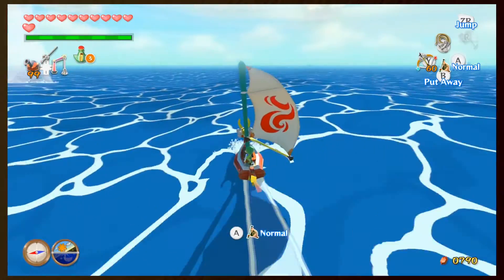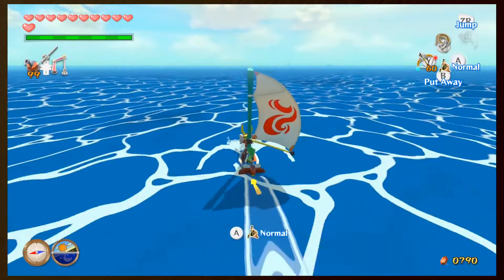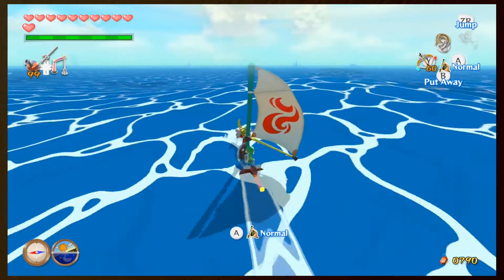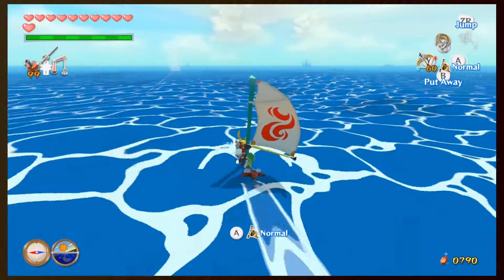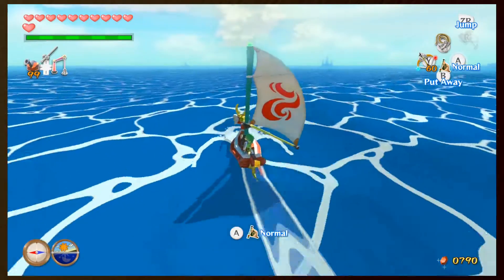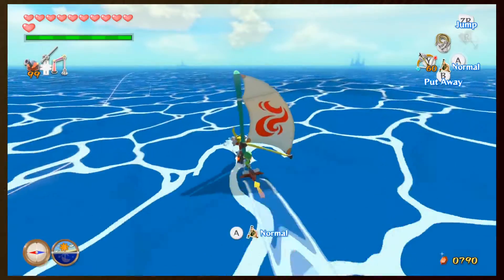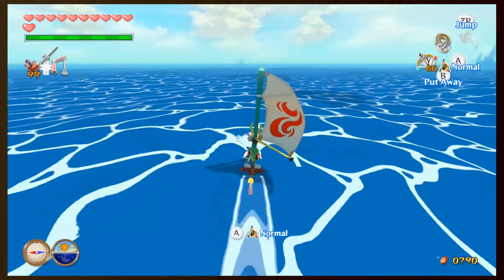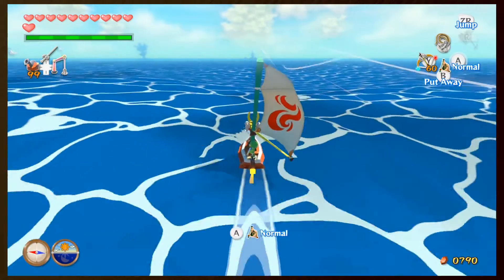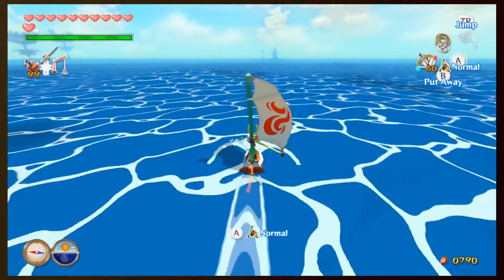We're passing by Eastern Triangle Island and going to Thorn Fairy Island. We're also picking up a pictograph - it's of a Floormaster, so we might as well get that. Then we'll go east and then north to Star Belt Archipelago because we need one more gold feather. After that we can go to Dragon Roost again, which is fun - I think that should be the last thing to do there.